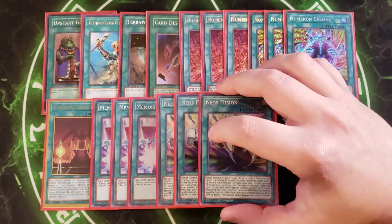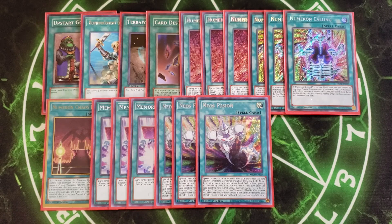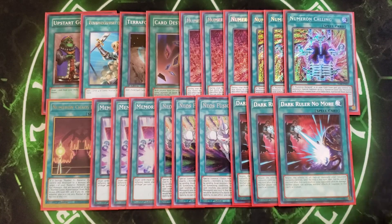We then play three copies of Neos Fusion to summon Rainbow Neos. You can activate it at the end of your combo — it special summons one Fusion Monster from your extra deck listing exactly two monsters as material including Elemental Hero Neos, by sending those monsters from your hand, deck, or field, ignoring summoning conditions. You can't special summon the rest of the turn, but that's fine since you're done summoning anyway. If the Fusion Monster would be destroyed it can be banished from the graveyard instead for protection. We also play three copies of Dark Ruler No More to negate all monsters on your opponent's side of the field so we can go in for our plays.